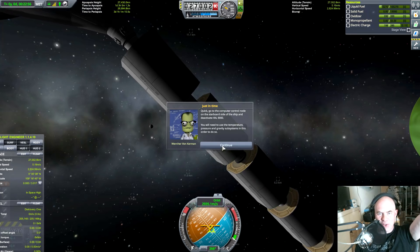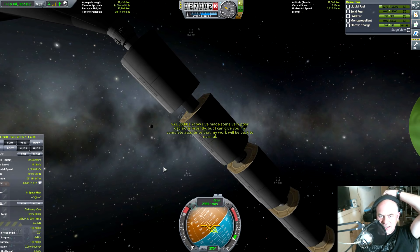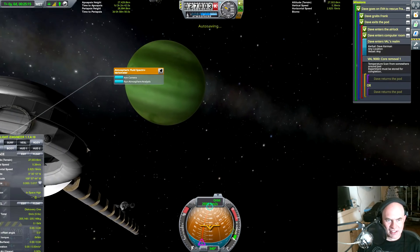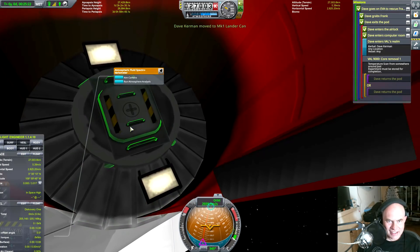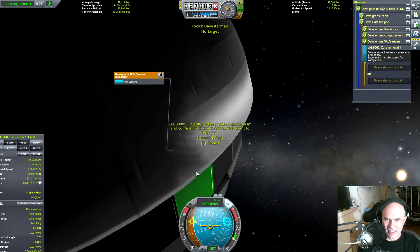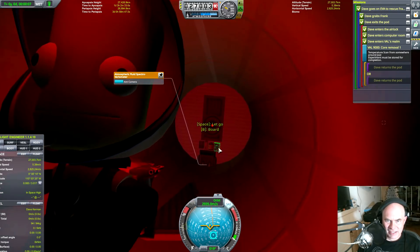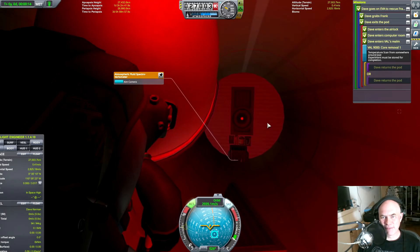Quick, go to the computer core on the starboard side of the ship and deactivate VAL 9000. I will need to use the temperature, pressure, and gravity subsystems in order to do so. I know you've made some very poor decisions recently but I can't give you my complete assistance. Okay, maybe that's what I've got to do — so I'm in the airlock, now I gotta go transfer and find the EVA option. I've still got the greatest enthusiasm and confidence in the mission and I want to help you. There we go — yes, excellent! That would have totally not been obvious, but there's a VAL there.